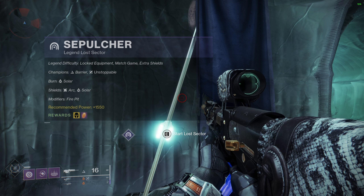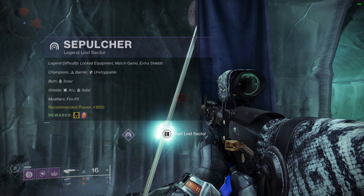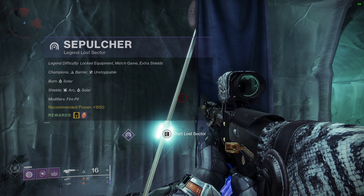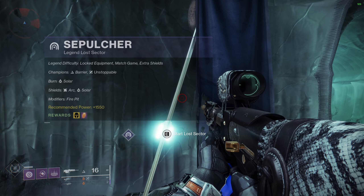For the Sepulchre Lost Sector we're going to be dealing with Barrier Champions and Unstoppable Champions. It's going to have Solar Burns so Solar damage is boosted by 50%, both incoming and outgoing, and we're going to have Arc and Solar Shields.